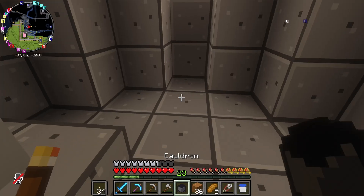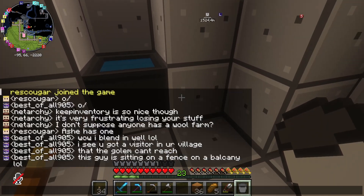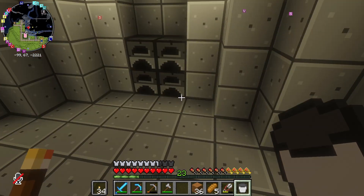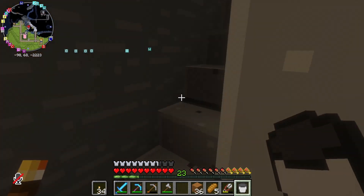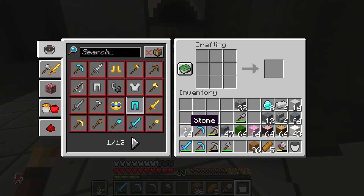And then I think I want a cauldron of water right here. I'm going to want some counters up here. Let's do some stone slabs, I think. That's going to be the thing to do there.